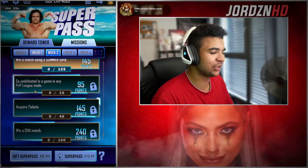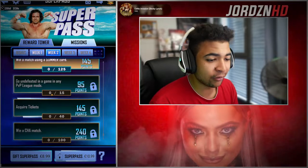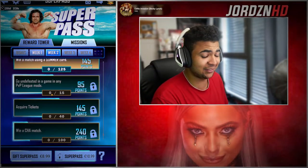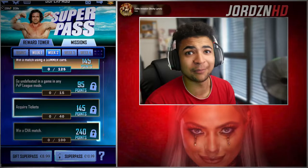Go undefeated in any game in PvP League — again easy. Elimination Chamber with that one, you just stat boost managers, you're calm. Acquire tickets, 40 — that's going to be more of a long one to do. Win Charisma matches, 100 — again Royal Rumble, piece of cake. So that's easy for the Superpass, hope you guys get that done. Still haven't bought Superpass yet, still contemplating it, but we'll get it if I deem it necessary.